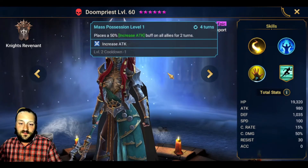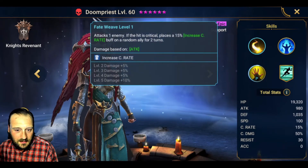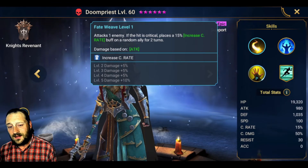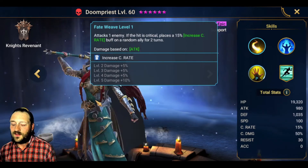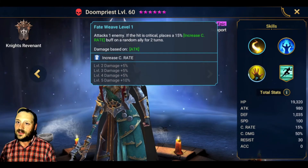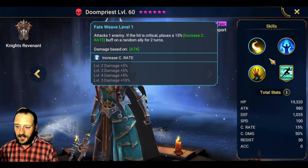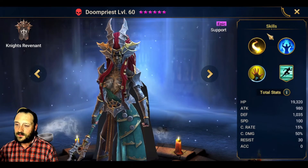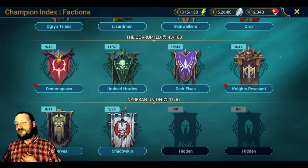Her A2 provides a 50% increased attack buff for two turns — nice if you're going with a big nuke. Her A1 attacks one enemy, and if the hit is critical, places a 15% increased crit rate buff on a random ally for two turns — I don't love the random element, it's too hard to predict. She also has a force ally speed aura in all battles by 15%.